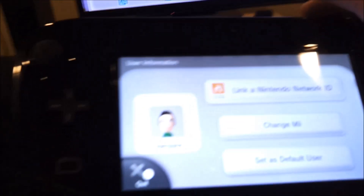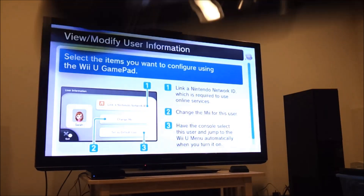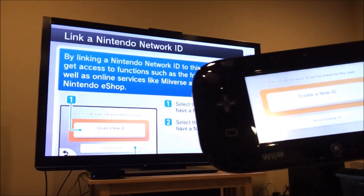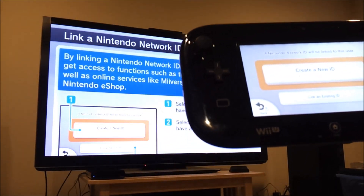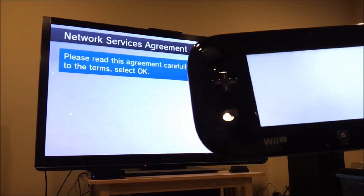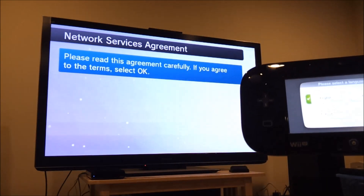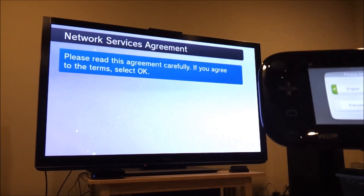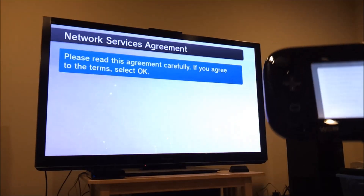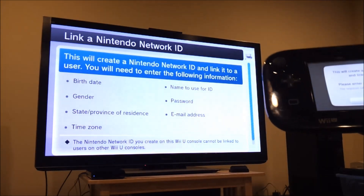Down here there's a link option, and it isn't really clear that you need to do this. First-time users would only find out about it through notifications. I thought we were done setting it up — this should really be part of the setup process, but that's just my opinion.